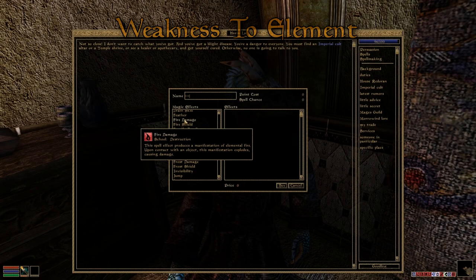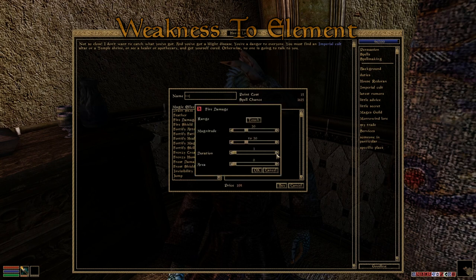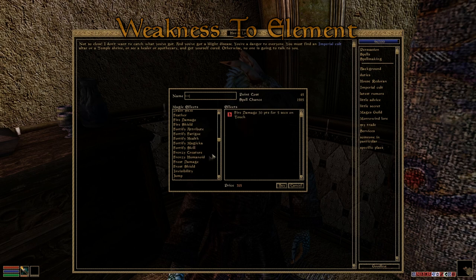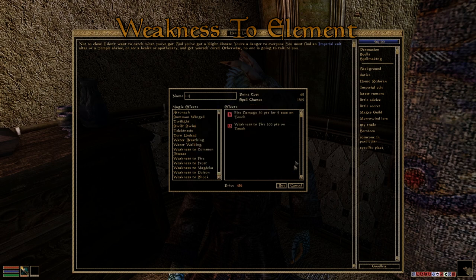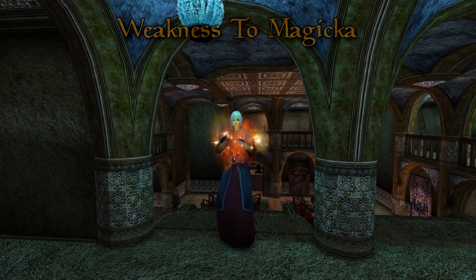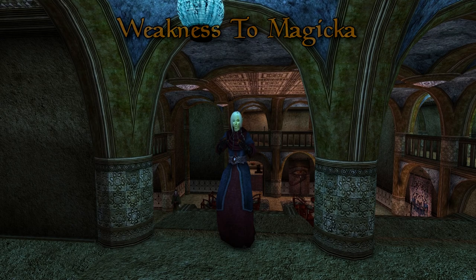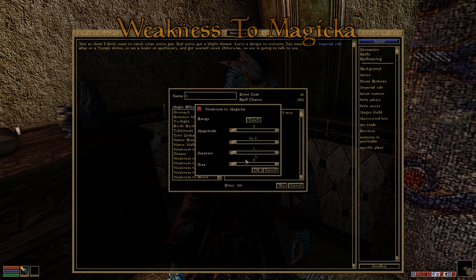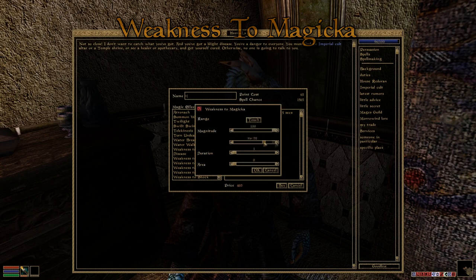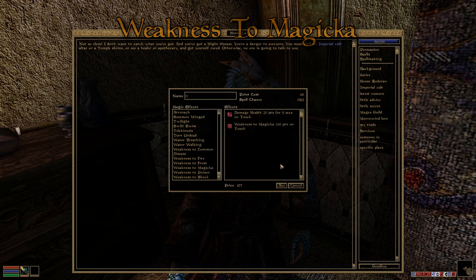Weakness to Elements. These spells will reduce the target's resistance to the specified element so they take more damage from it. At 100% weakness to fire, a fire damage spell would do twice the original damage. A nice spell setup would be fire damage 30 points for 5 seconds combined with weakness to fire 100%. Weakness to Magicka reduces the target's resistance to magicka — it doesn't increase elemental spell damage directly, but it increases the effectiveness of all your other crippling spells like damage strength and weakness to fire. Since damage, drain and absorb health are non-elemental, their effects are also improved with weakness to magicka.